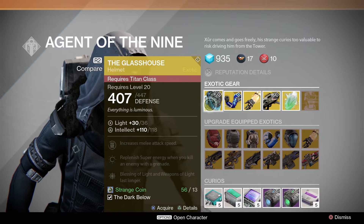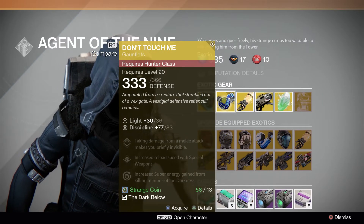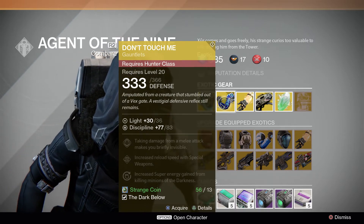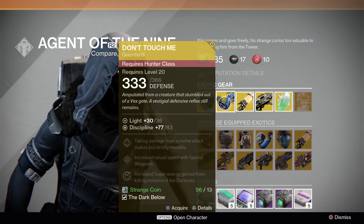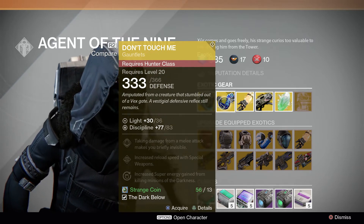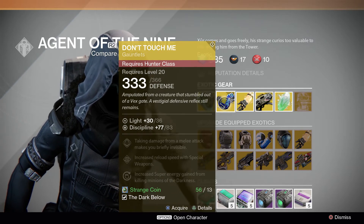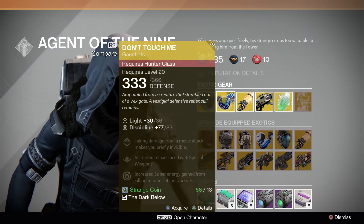The next piece of gear we have is the Don't Touch Me gauntlets for the Hunter class. It has a base defense of 333 and end defense of 366. It has a base discipline of 77 and end discipline of 83. The perks on this are: taking damage from a melee attack makes you briefly invisible, and increased super energy gain from killing minions of the darkness.